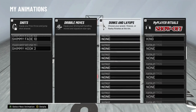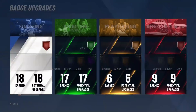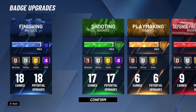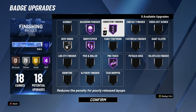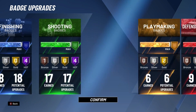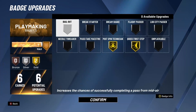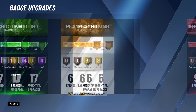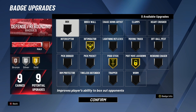That's pretty much it for the animations. Really quick, I'm going to show you guys the badges as well — the current badges I'm using — because having these different badges helps out a lot with these animations. Here are the finishing and shooting badges I'm using, the playmaking badges, as well as the defense and rebuilding badges for this post scorer build.